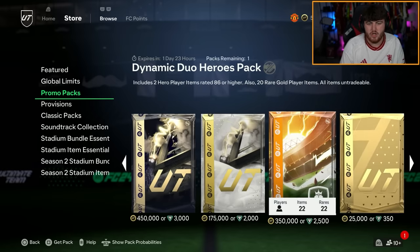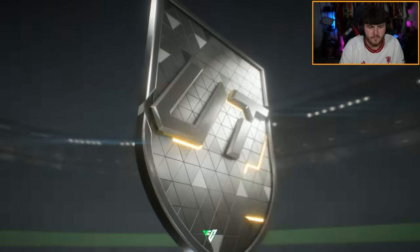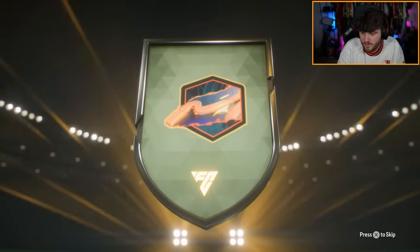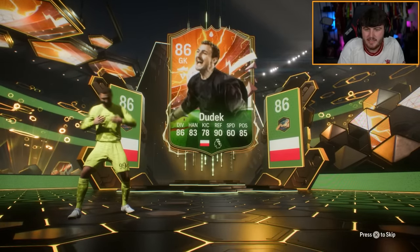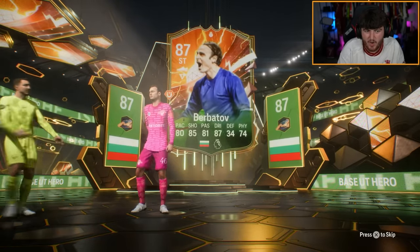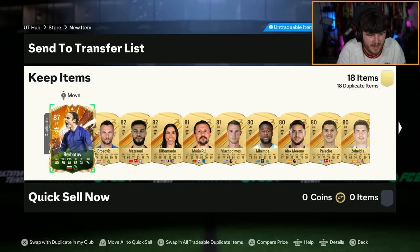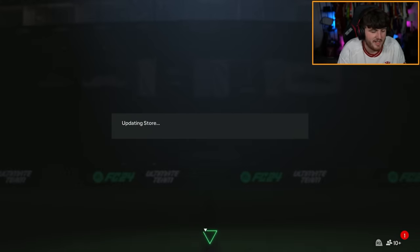We'll open the double hero pack next — let's see which two heroes we get. Dudek is the first hero — not what you want at all. Who is going to be the dangler? It's Dimitar Berbatov, who I already have untradeable — not ideal. I'll just discard him, it is what it is.